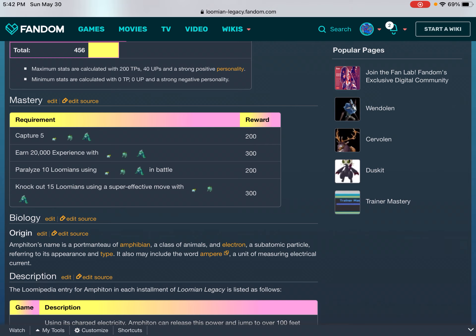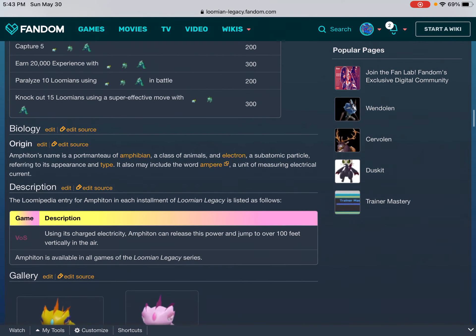Mastery: Capture 5 — 200. Earn 20,000 experience — 300. Paralyze 10 Lumians using in battle — 200. Knock out 15 Lumians using a super effective move — 300. Biology/Origin: the Lumipedia entry for Amphoton in each installment of Lumia Legacy is listed as follows.